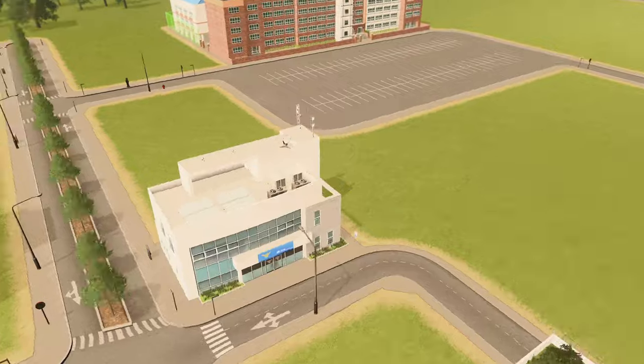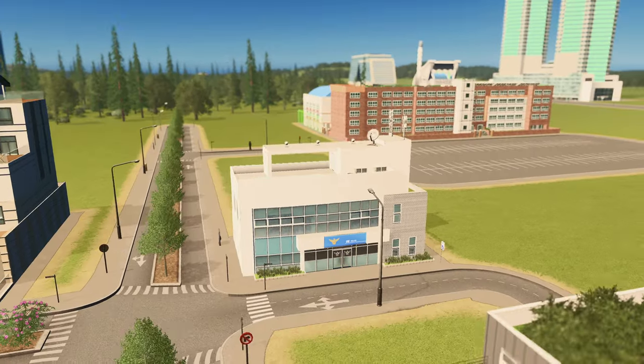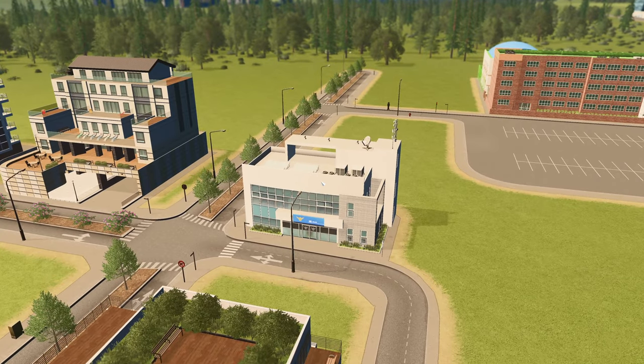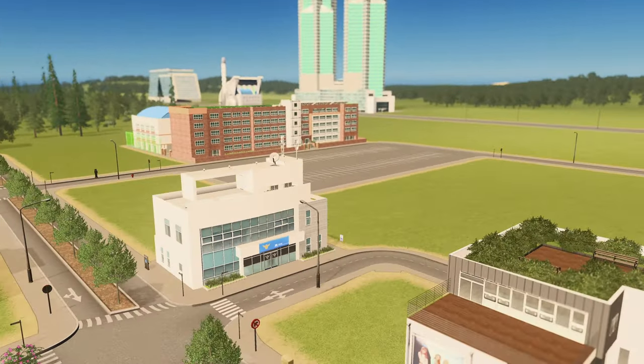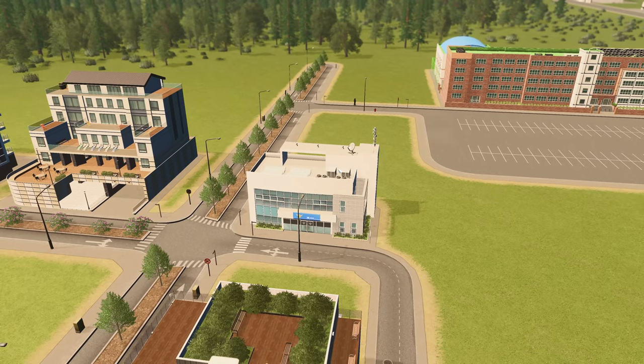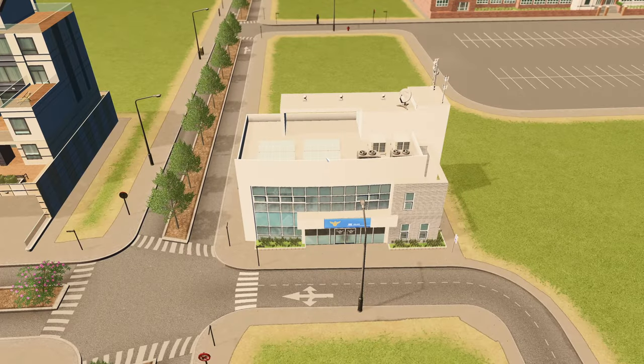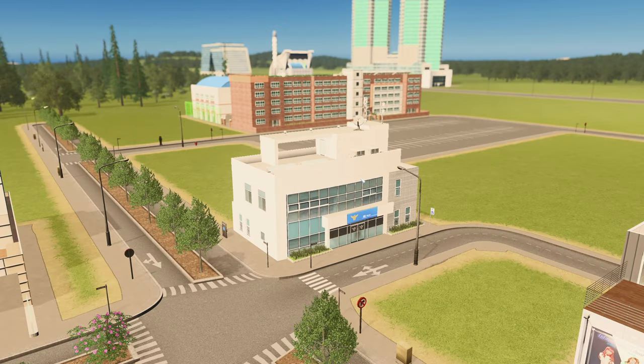Moving on, I want to talk about the Police Security Center. This is a very basic building, so it's not something I would normally add to this list, but in this content creator pack it's one of the assets that can truly be placed anywhere — and that's what I tried to keep in mind for this entire list. It's nice to build a themed city, but if you're going to spend money on a content pack, I'd like to apply the assets to a variety of different cities. Going back to the detail, you can see the solar panels on the roof, the satellites, antennas, and AC units. It's a fantastic little asset.